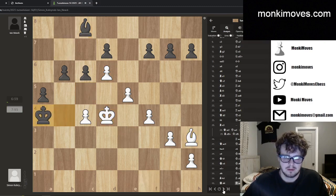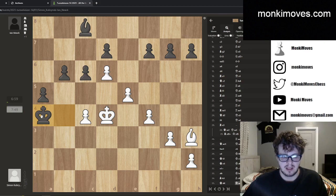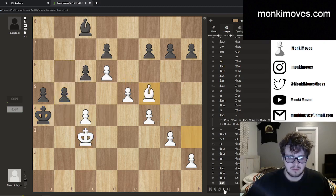He goes a pawn up in the endgame, but if you notice which pawn he has up — it's the a-pawn. And if you know anything about endgames, you know it's hard to promote the a-pawn when your king is in front of it and the other king is close, because you have to step out of the way to promote. I'm going to try to basically blockade him over here so my pawn deficit doesn't really matter, and then I'll be able to create my own pawn storm on the kingside. That's pretty much what happens.